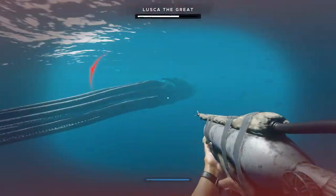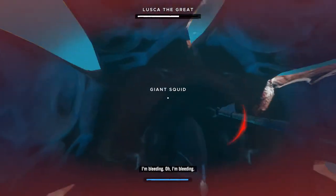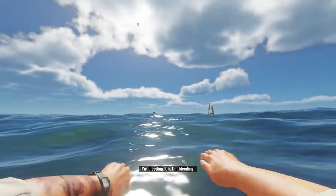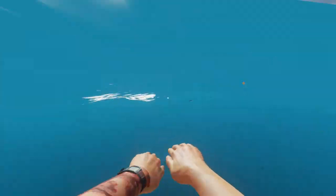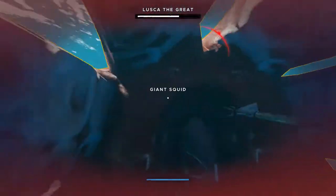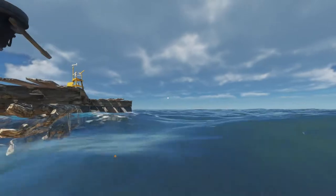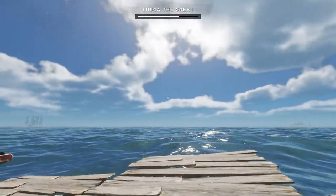There he goes — oh, he's got me and now he turns around, little bugger. We'll just let him go. Check where the raft is — he's pretty far away, damn it. I'll weave a little bit. He's got me again but I think he'll drag me close to the raft. Yeah, he does. Get on top of it quickly — there you go. Heal up immediately.